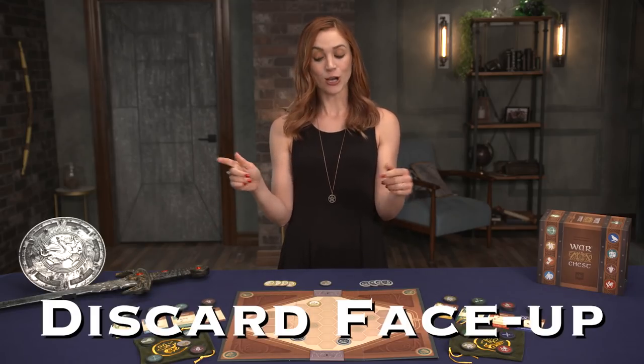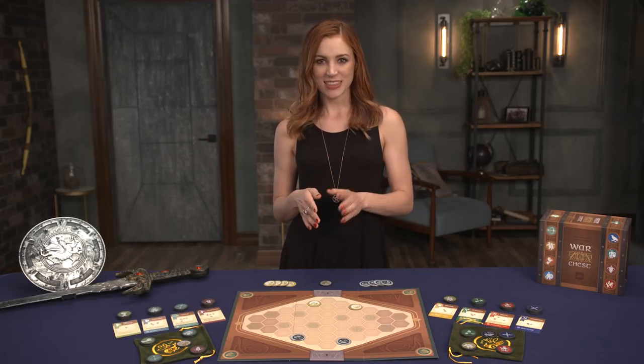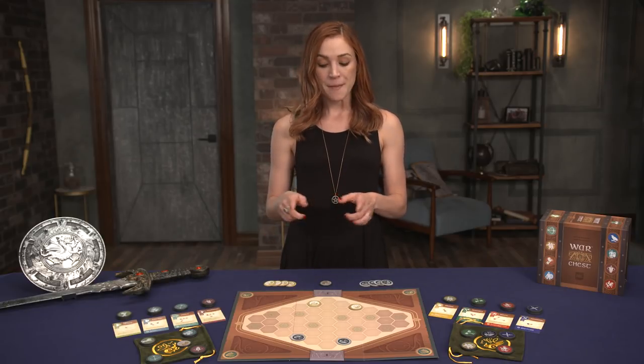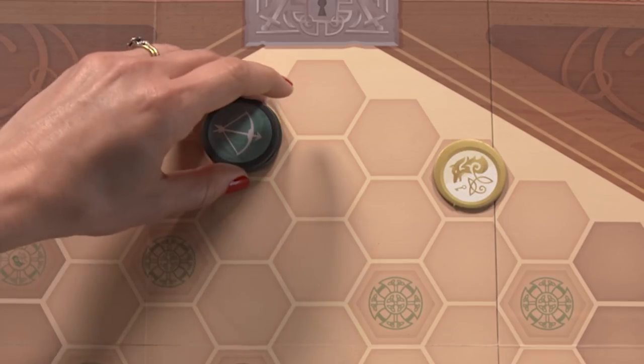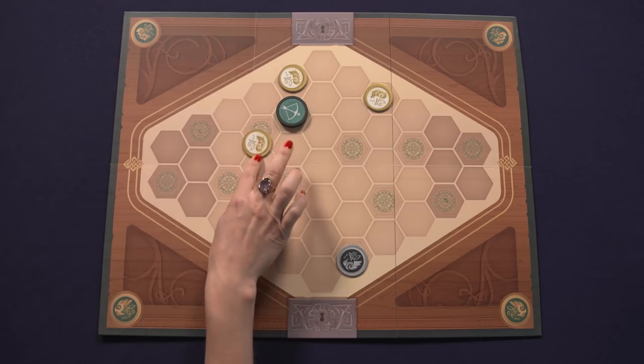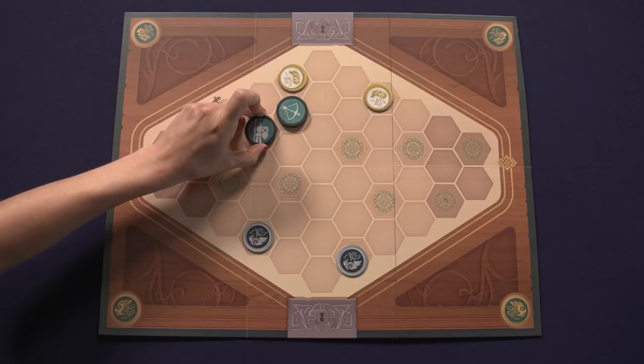Now for the discard face-up actions, also known as maneuvers. These are the bread and butter of the game, allowing you to take actions with your units which match the coin you discarded. Maneuvers include Move, which allows you to move the matching unit one space adjacent to an unoccupied space. Control allows a player to place their control marker on a location currently occupied by the matching unit. If an enemy marker is there, it's removed and replaced with your own.